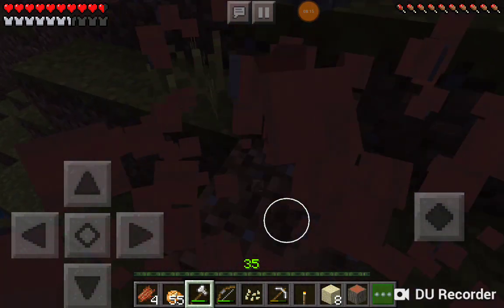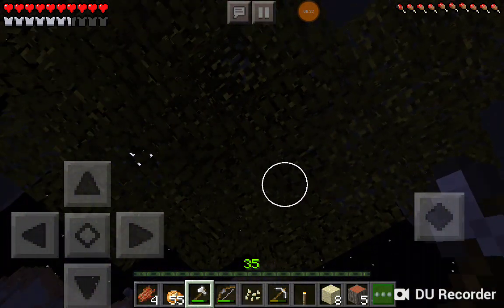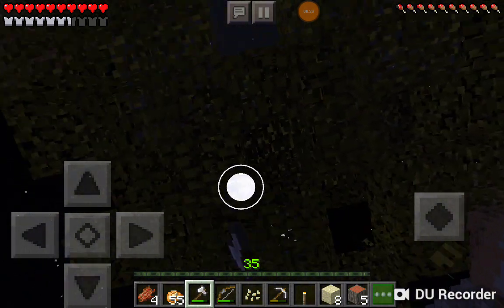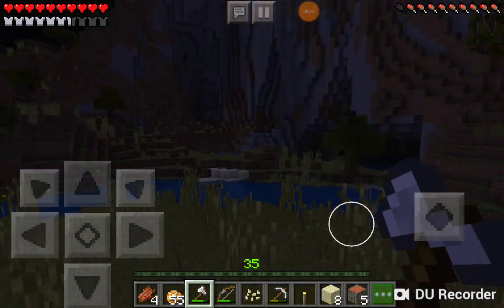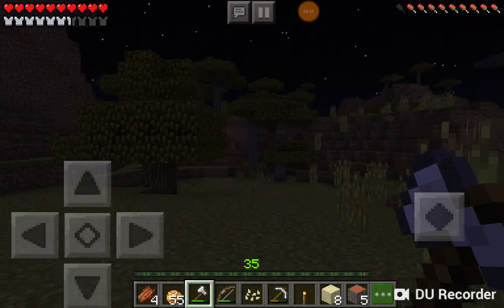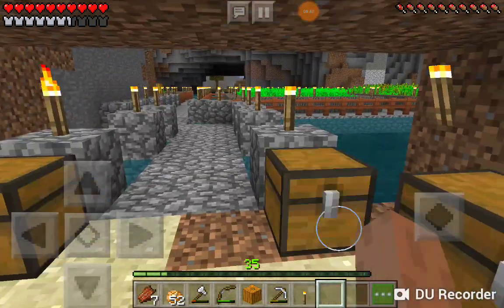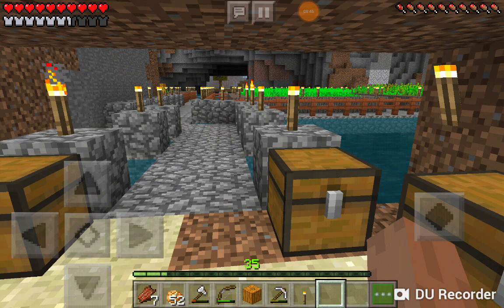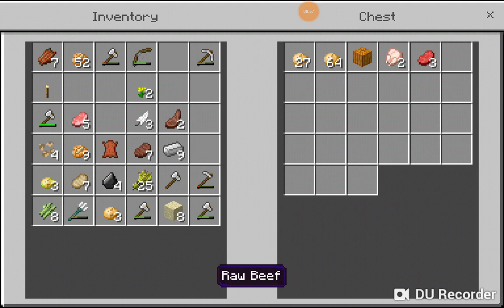I'm going to start chopping down acacia wood trees just like this. I want to make sure the leaves dissipate properly. I'll move on to the next acacia tree and pause the video. Okay, I have the chests complete and the garden frame complete — sorry about that. I'm going to go ahead and take my first round of produce storage, putting meat away as well as extra sugar cane.